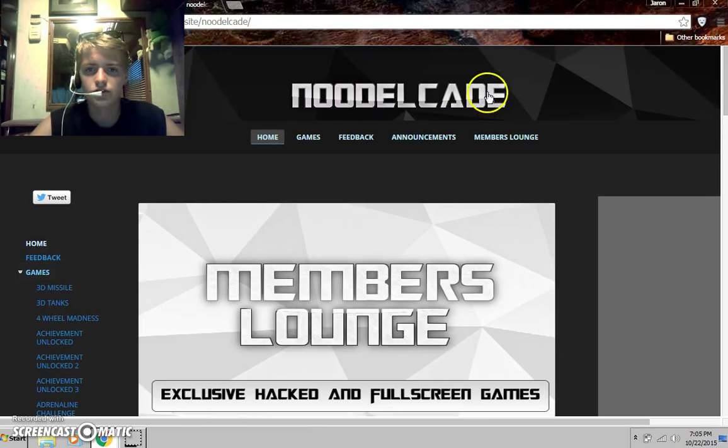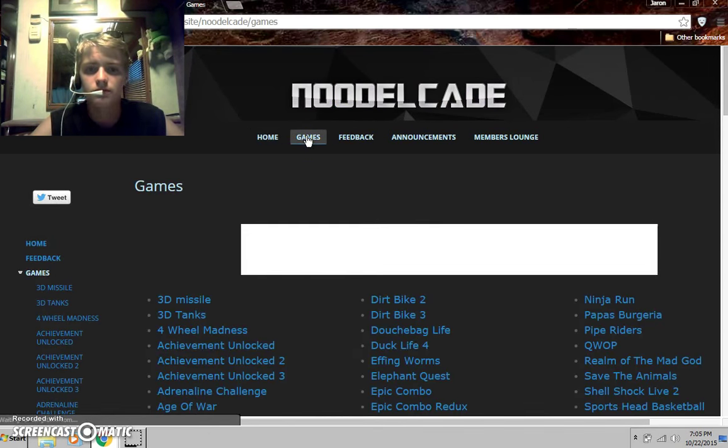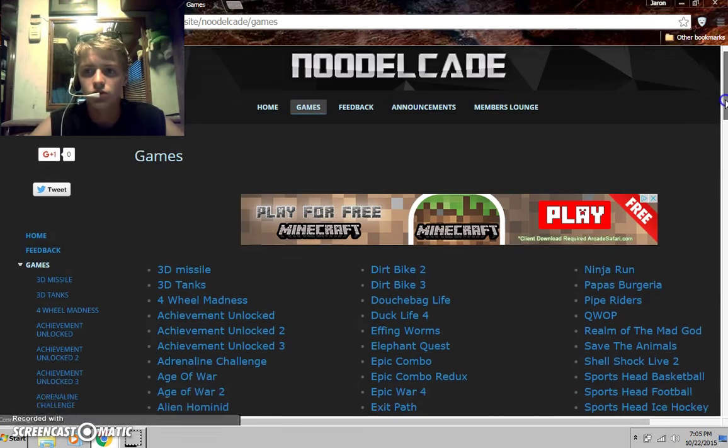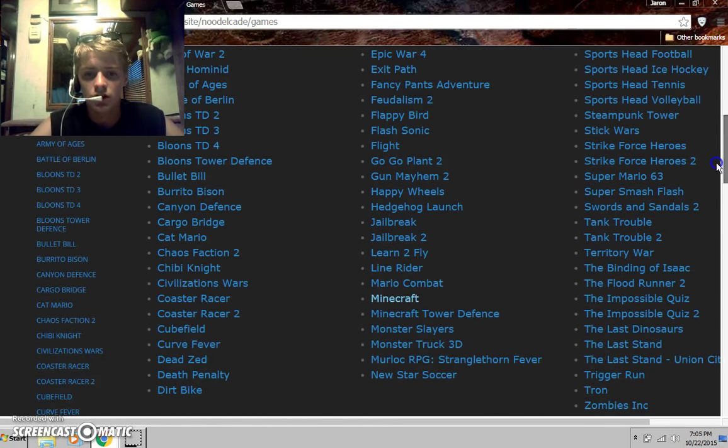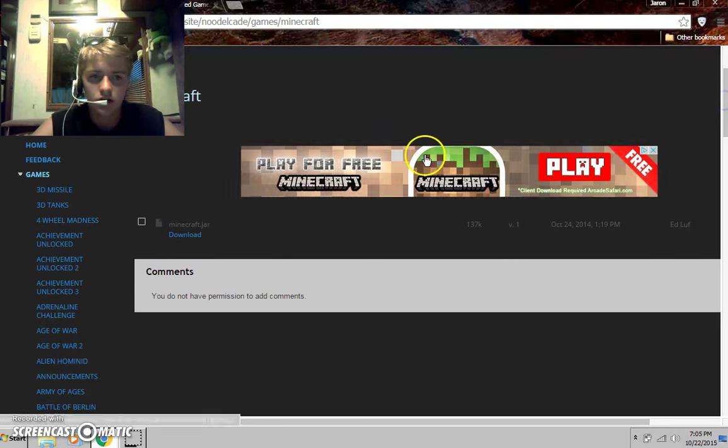And it should pop up this screen, and once you go here, go to Games, scroll down — you'll find Minecraft. Once you've done that, you can go down here and Minecraft Jar — this should pop up — and click download, and it'll start doing the little thing down here. Then you just click on it.